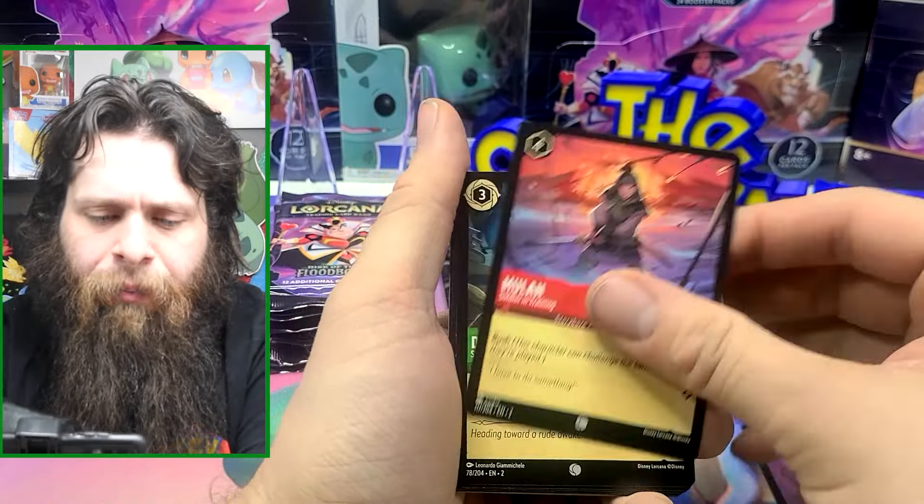Left side starting out strong. Gave us a hit card in there with Cinderella, who's starting to see some play in Steelsong — and she deserves it. And a card for my own deck, because how I would love a full Cold Foil deck.